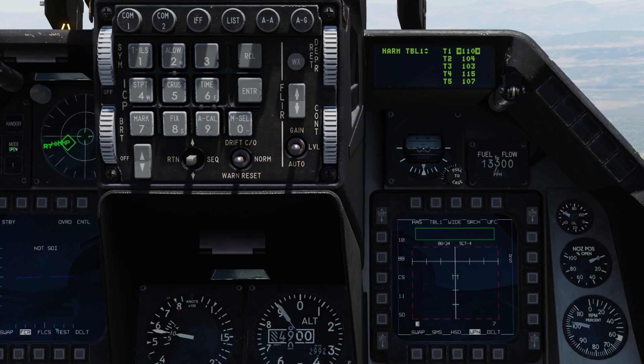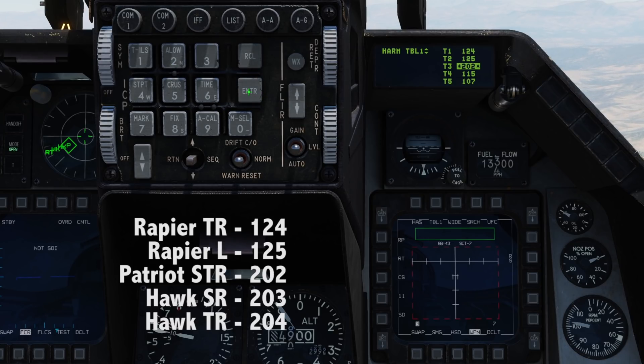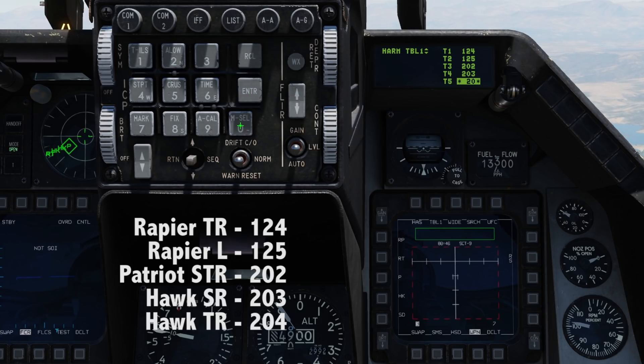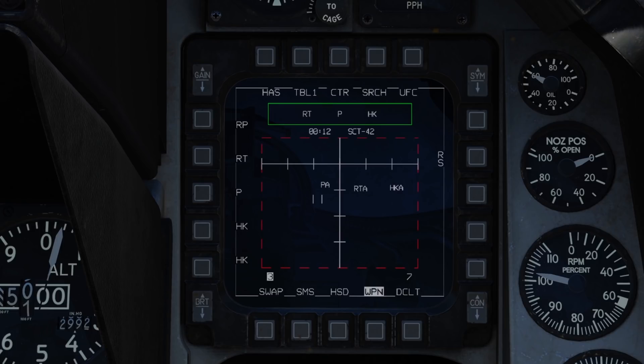As an example we'll quickly set up a table that contains a Hawk search radar and track radar, Patriot radar, and a Rapier launcher and tracker. We'll select the top field and enter 124 and press enter — this sets our Rapier track radar. We'll increment down and enter 125 to set the Rapier launcher radar, 202 for the Patriot radar, and the Hawk site with 203 and 204. Now we've got our table configured, you can see the list on the weapons page, and we'll be able to detect the new set of radars with our HARM.